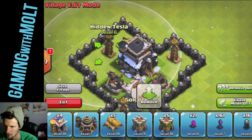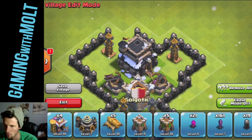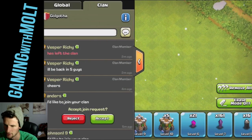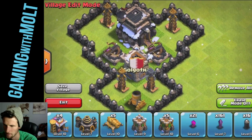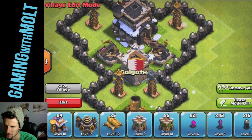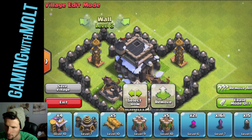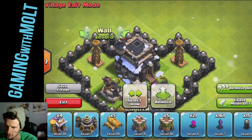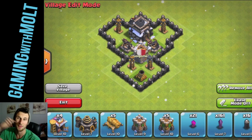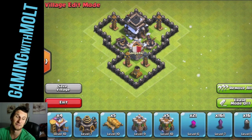Hidden Tesla right there. All right, there we go. I think this guy is supposed to be out one more, actually. And then this needs to come in, this needs to come in, and we need to remove that one. There we go. So that's why I'm calling it the spaceship — because that right there kind of looks like a spaceship, if you ask me.